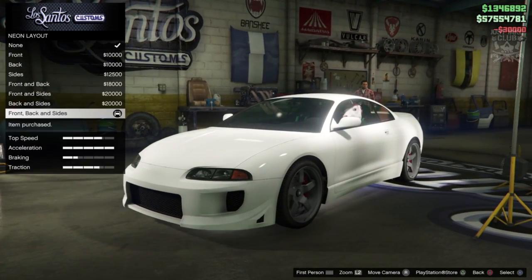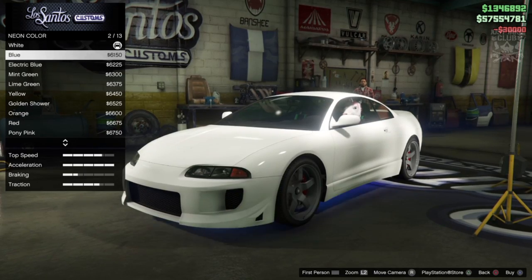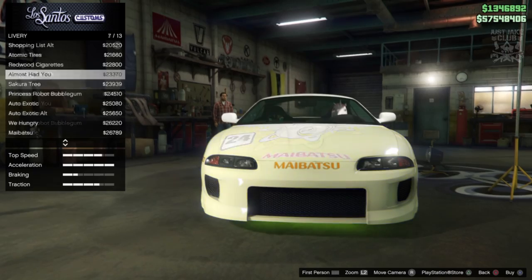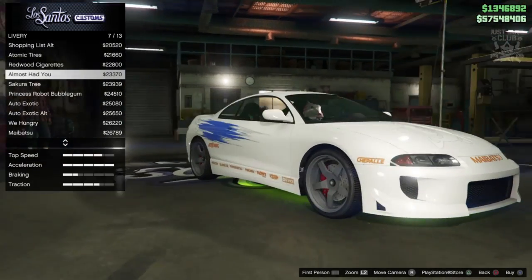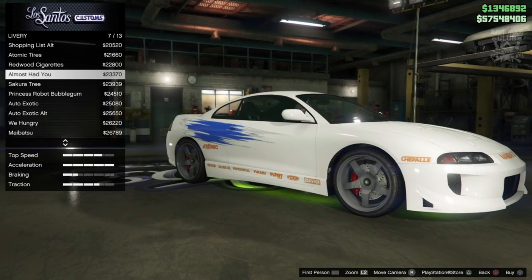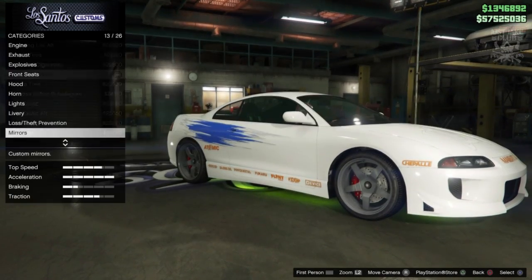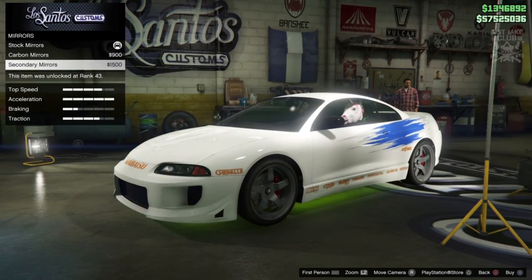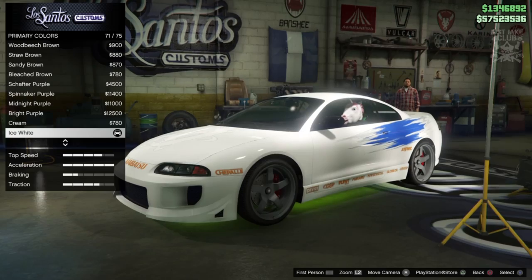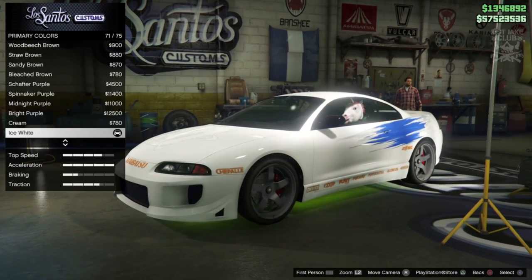Then we're going to go to the lights and grab the Xenon headlights. For the neon kit - front, back and sides - we're going to grab lime green. For the livery, it's a no-brainer: it's called 'We Almost Had You', it looks awesome. Then we're going to the mirrors and grab the secondary mirrors. For the resprayer, we're going to go primary colour and grab classic lime green.